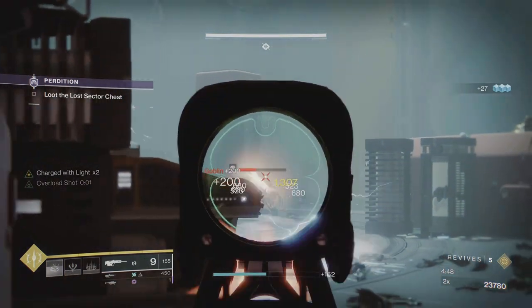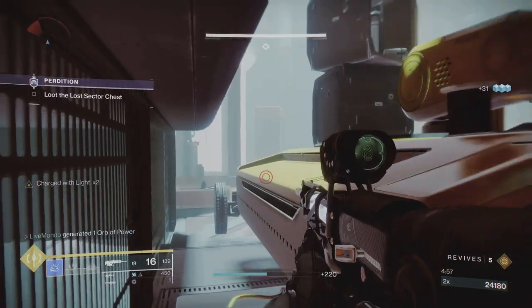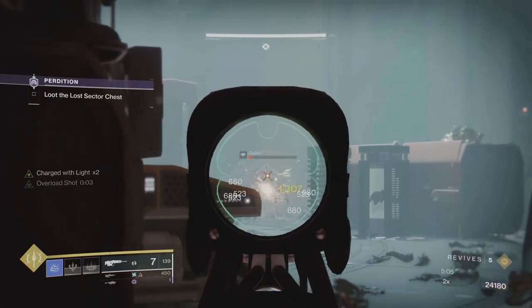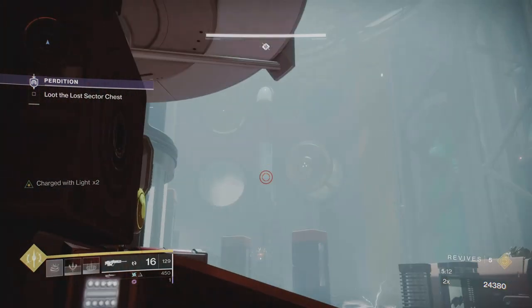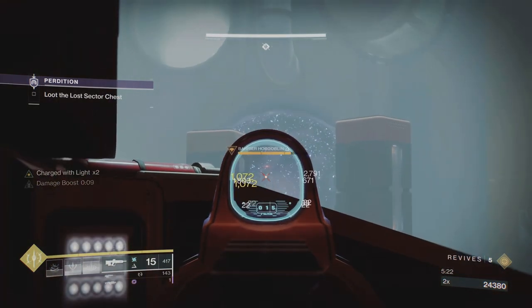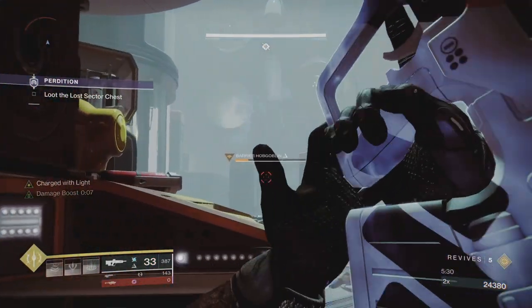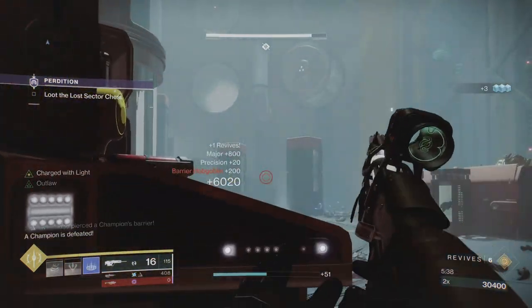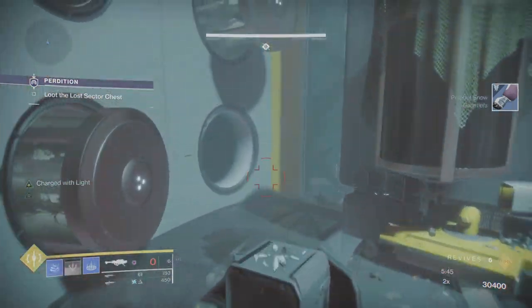We want to try and generate more heavy because we've got two barrier champions at the top of the stairs. The great thing is these grenades work really well on barriers - barriers cannot regenerate their shield because the grenade keeps freezing them. You have to hit hard and fast to kill them. I throw a big grenade, do some damage with the rocket, switch to my primary and finish him with lots of crits. I've now got six rockets.